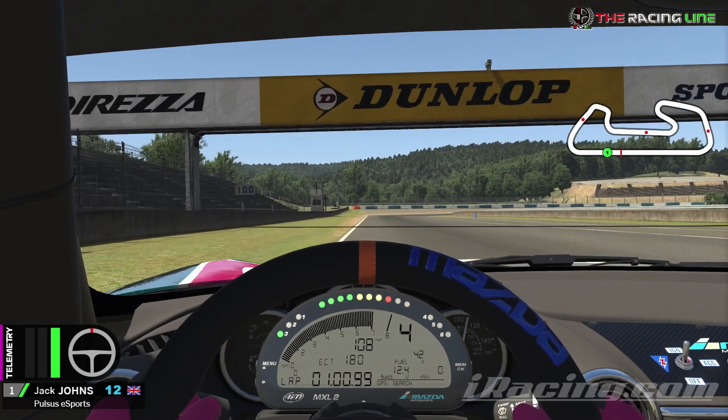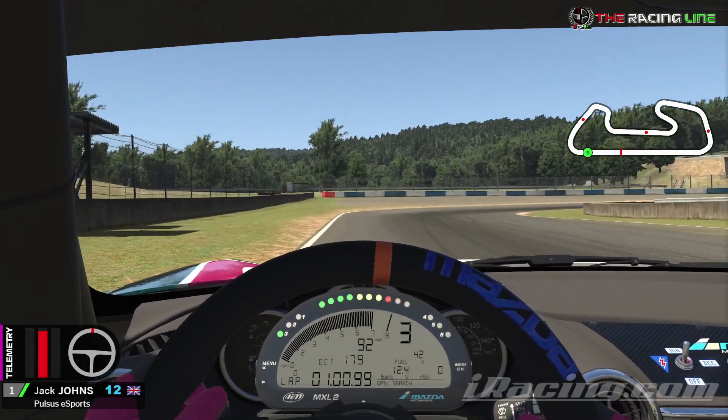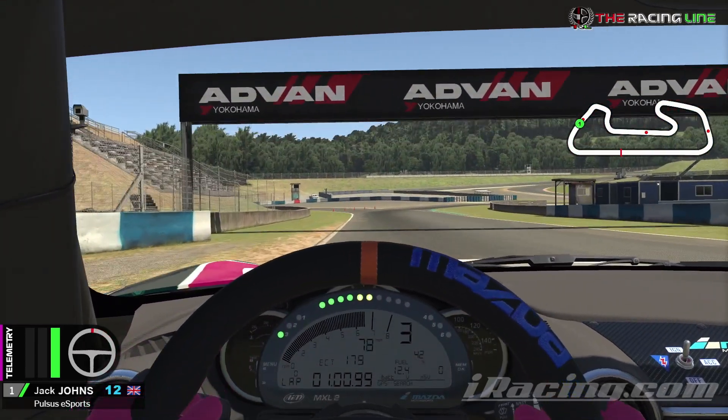So here we go — left-hand side ready for the right-hander of Turn 1. We're going to brake just past the 100m board; look for the light grey squares on the left, the third one. Hard brake from fourth down to third gear, chuck it in, aim for that apex, and then get on that power as early as you can, using all the track on the exit.